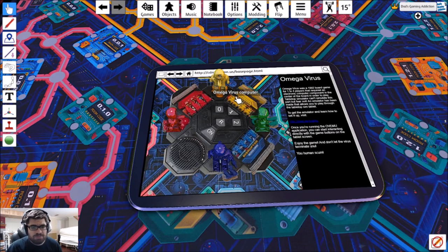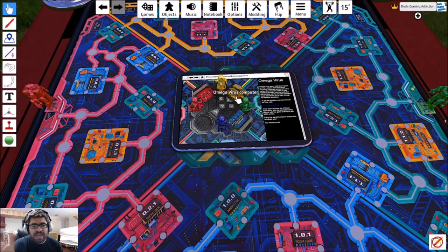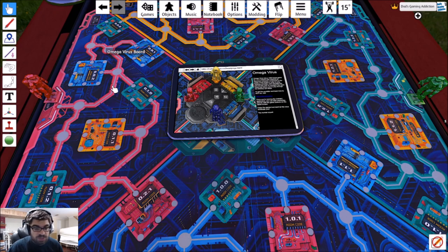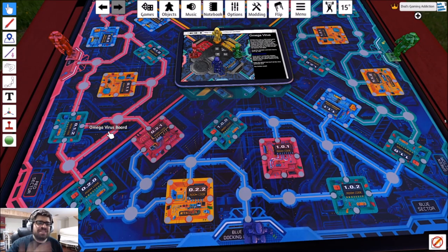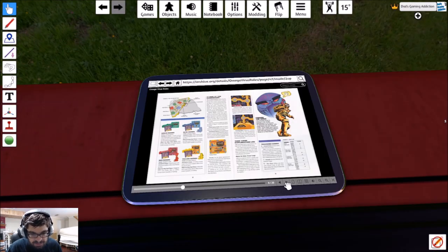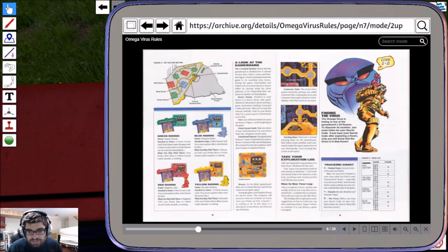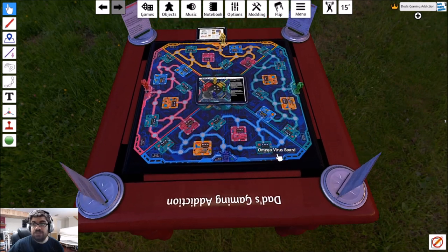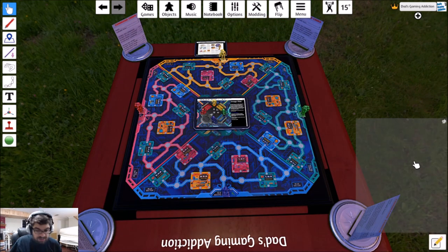Throughout the game, toward the end, sectors will shut down and items will be moved around — something to keep in the back of your mind. The only thing this game doesn't have is a way to keep track of what you've discovered. The actual board game came with a little tracker in the bottom right-hand corner where you write in plus, minus, or V for virus. This tabletop simulator version doesn't seem to have that, so I'll have to make notes via the note panel on the right-hand side, or use pen and paper.